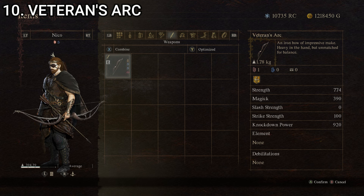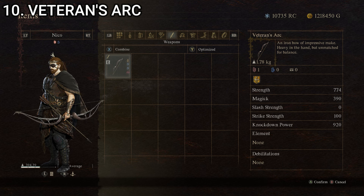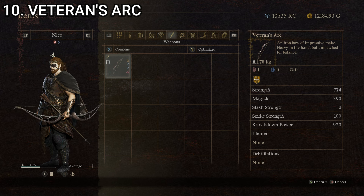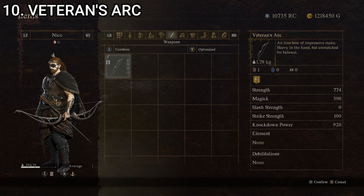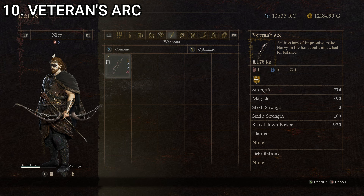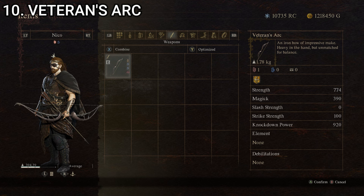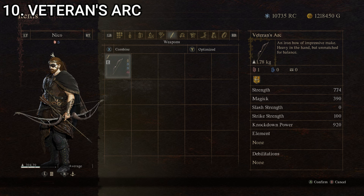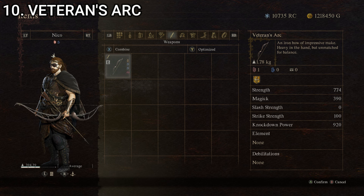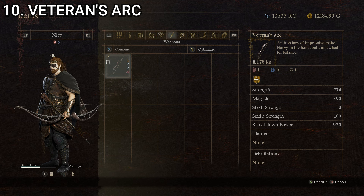At number 10, we have the Veteran's Arc — an iron bow of impressive make, heavy in the hand, but unmatched for balance. This one has a strength stat of 284, magic of zero, slash strength of zero, strike strength of 100, and knockdown power of 150, giving it a composite score of 106.8. This one looks quite cool. I used it quite a bit when leveling up my archer vocation because it was one of the better bows you can grab early. I think I purchased it at the weapon shop at the border outpost.